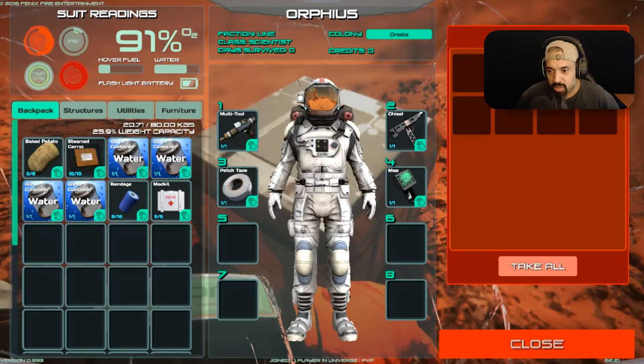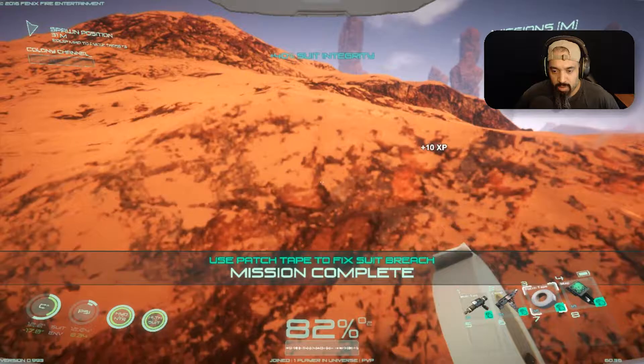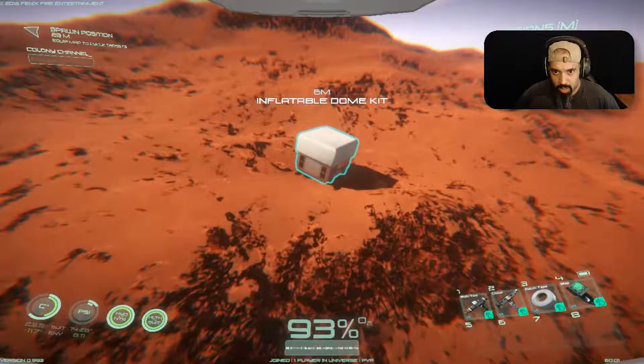I got all the stuff for my survival kit, so let's just take all this and put it in there. It looks like I've spawned into a different area of this map. I should probably go and fix my suit. Now what I gotta do is find the inflatable dome kit.